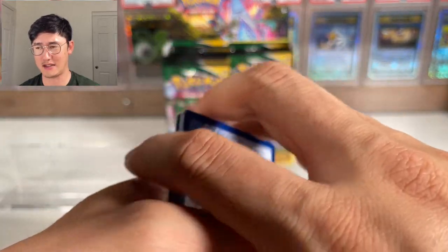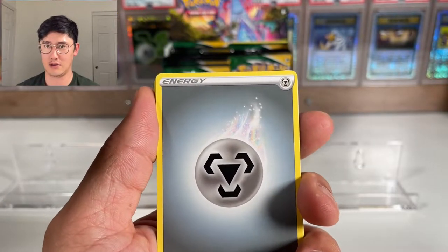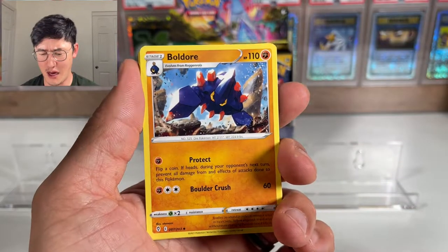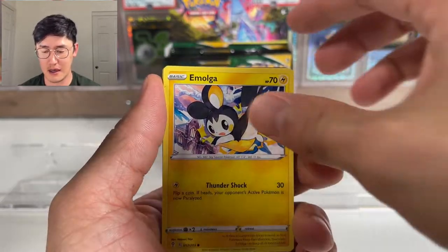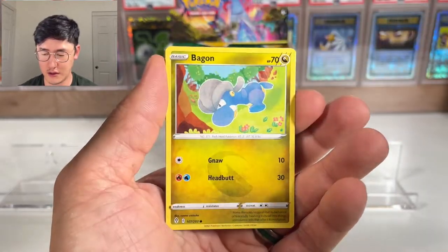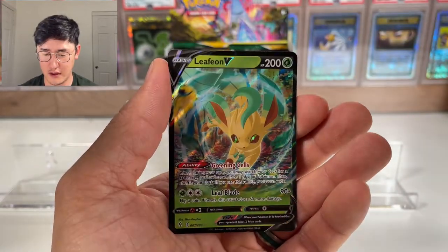I don't take risks on those mystery boxes or packs you see on eBay. I'd rather buy pre-made ones from Target. I remember buying those when Legendary Treasures were in there and now Legendary Treasures booster packs are probably like $75 to $100 a pop. In the long term, all sets are worth something, so definitely hold on to things. Even Battle Styles — give it five years and I guarantee it'll go up more.